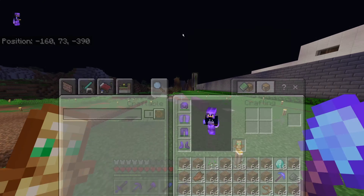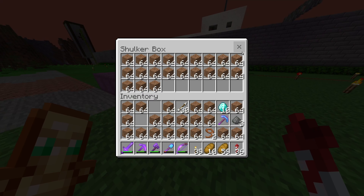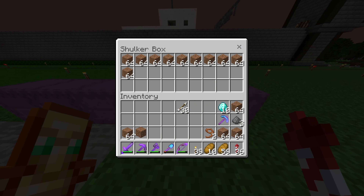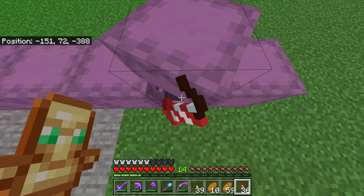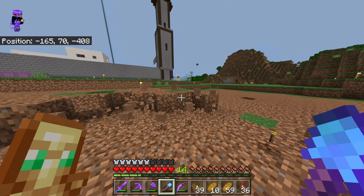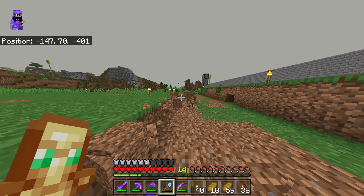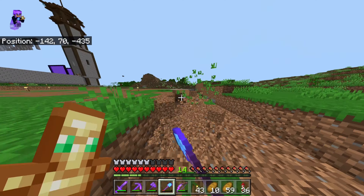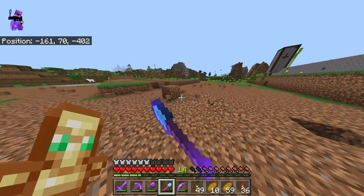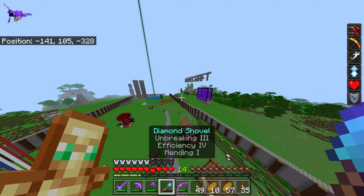Quick update: I have another almost full inventory of dirt. Let's fill this shulker box up. This one is already full so let's start on the next one. I'm already halfway through this one, so after this I'll need four more to go. Also, I found out my shovel is almost broken, so let's go to the gold farm to get some XP to fix it.